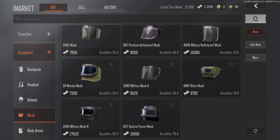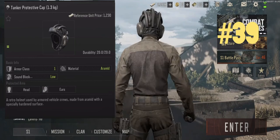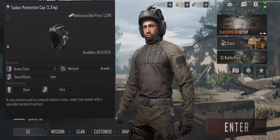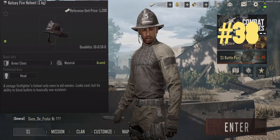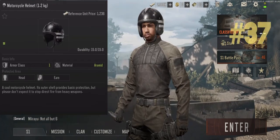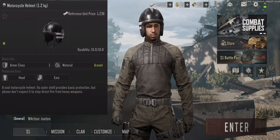Okay guys, let's dive in. There are four tier one helmets and this is the worst one because it's the only one that blocks sound. The Kelsey fire helmet is next due to its very low durability. The motorcycle helmet and safety helmet are the best of tier one with almost identical stats.